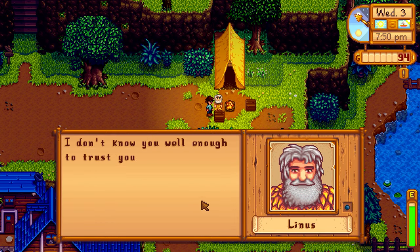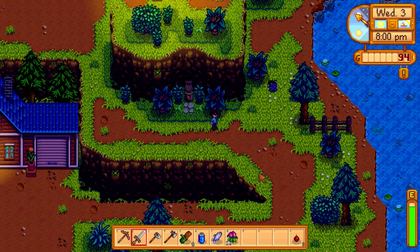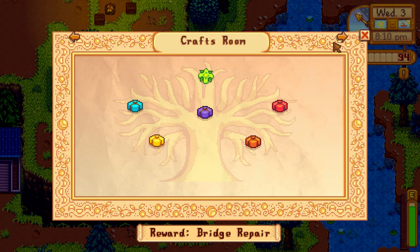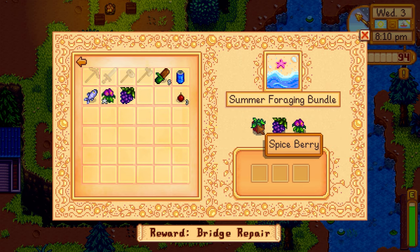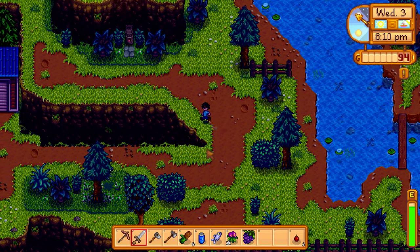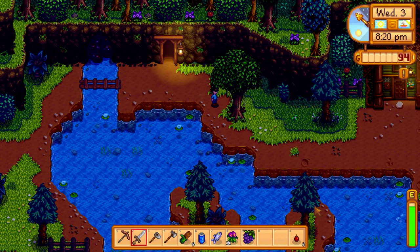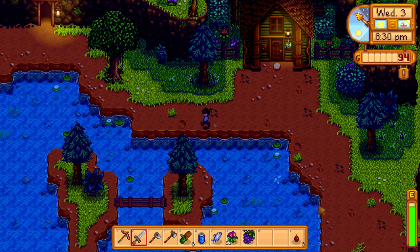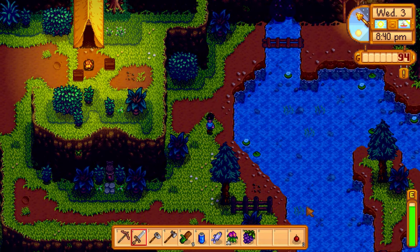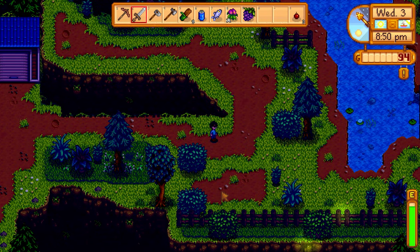There's something down here - I think that's grapes. The summer foraging items are grapes, sweet peas, and spice berry - that's the other one. At the community center, we need to put in the summer foraging bundle. Oh, and there's someone looking at the telescope - it's nighttime, which makes sense. 'It's hard to really grasp the scale of the universe.' I never saw anyone actually look at that telescope until now. Interesting.